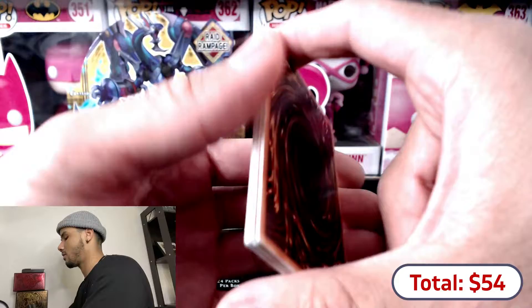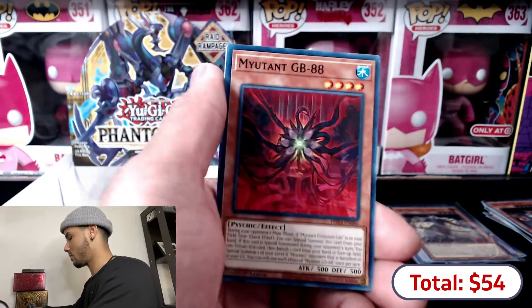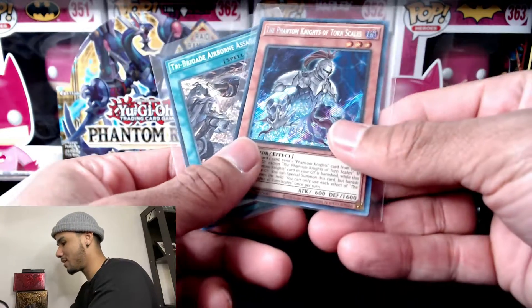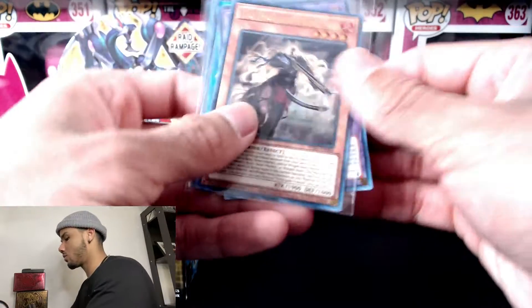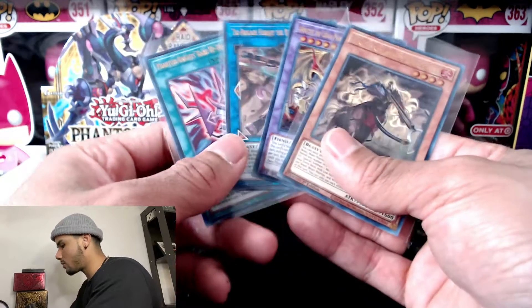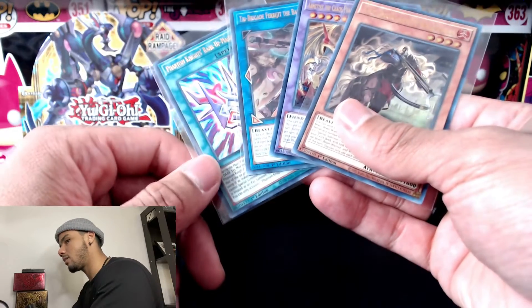Our last card — Traffic Revolt, XYZ Import, and we have Lao Lao. Guys, secret rares on this one — pretty good! We got the Phantom Knights and Tri-Brigade Airborne Assault, which I was missing. For the ultra rares, we have all of them except one, and I'm really hyped about that. That's one more off the checklist. I hope you guys enjoyed this video — I'll try to post more as soon as I can. Like the video, and I'll catch you in the next one. Peace!